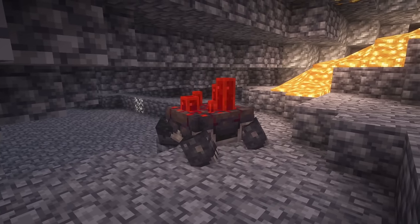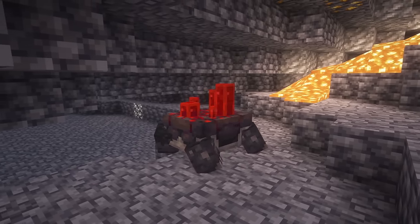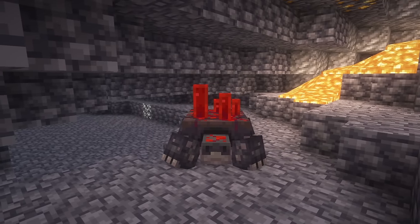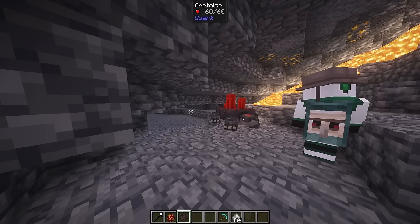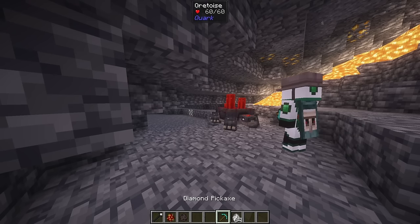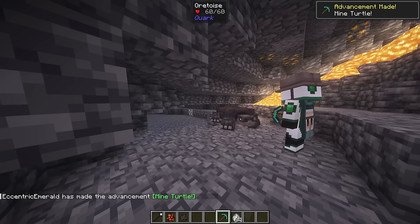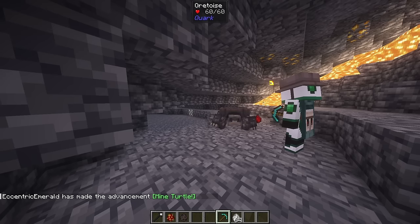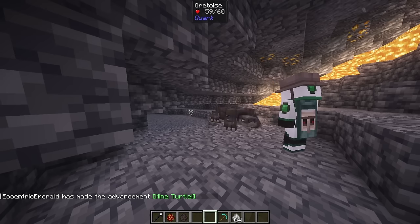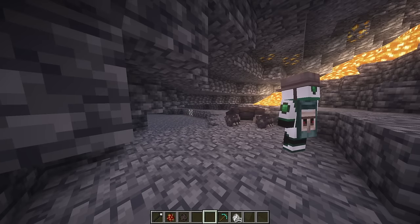Ore Toys are a new neutral mob that spawn deep underground and in complete darkness. When an ore toys spawns, it'll come with a random type of ore: coal, copper, iron, lapis or redstone. You may attack the ore toys with a pickaxe to have it drop that ore. If you hit an ore toys without a pickaxe, or when it has no ore, it'll emit a shockwave attack that damages any non-ore toys entities around and redirects their aggro to you.